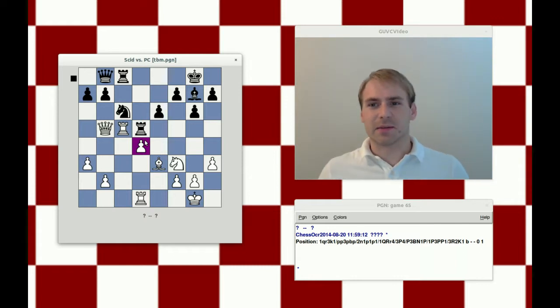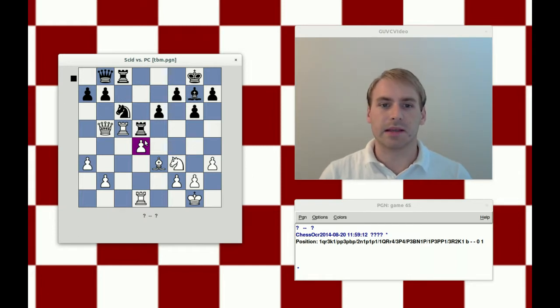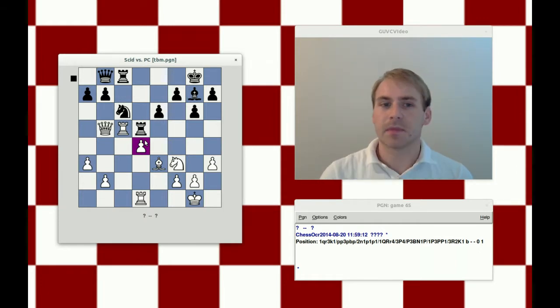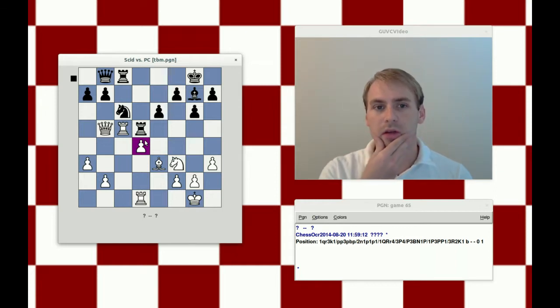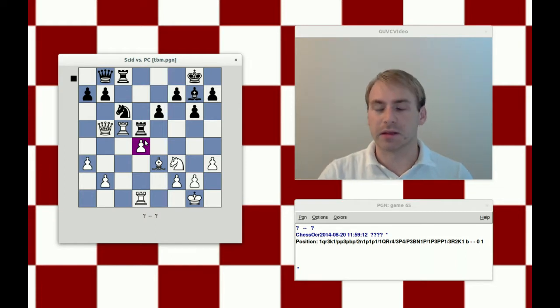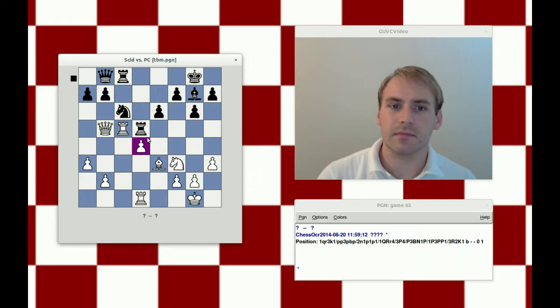I'm not a big fan of isolated pawns. They can confer some activity here, but with the same colored bishop stuck passively on e3, it's hard for me to believe that white would have equality. Of course, we're asked to provide a variation and a move to prove out our judgment of the position. On general positional considerations with black to move, I would assume that black is at least a fair bit better because of the weakness of the pawn on d4.